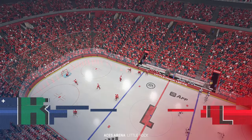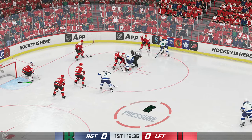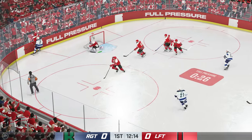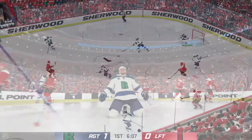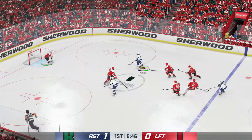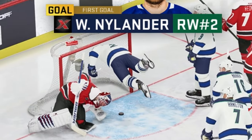It is time to get this series started — Game 1 between the righties and the lefties. The righties get a good chance off the draw. The shot from the point is saved with the blocker, but the second shot from the point is not — a little short side action, it's 1-0. Eichel is able to step right by his guy, feeds Willie, who sends it home and gets caught in the net.